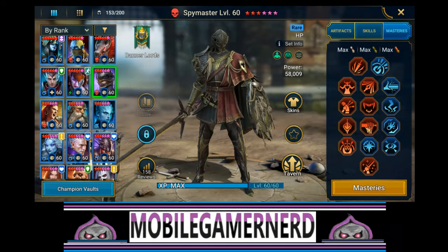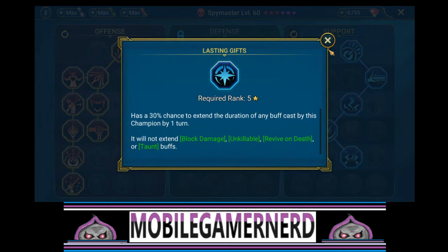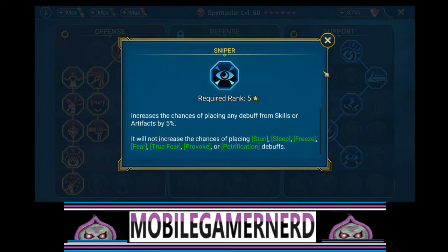As far as masteries go, what we did on Spy Master was we went more offensive down to War Master. I don't think this character does tons of damage, so Helm Smasher would almost be a waste unless you really built him up. War Master seems to be the right pick. Basic offense tree, then a support tree that goes all the way down through accuracy, and we also picked a chance to extend the duration of any buff cast by this champion.